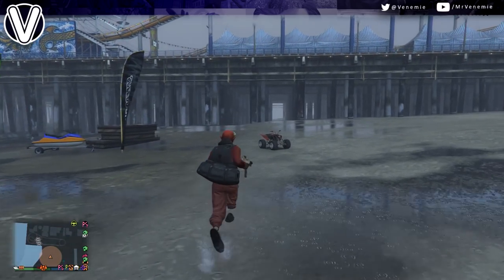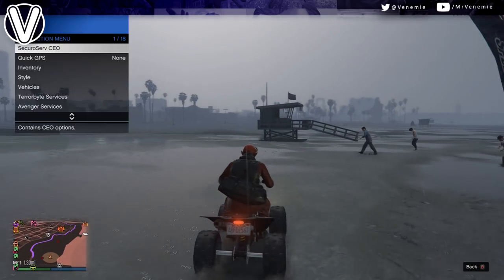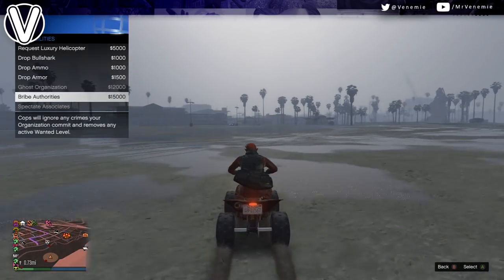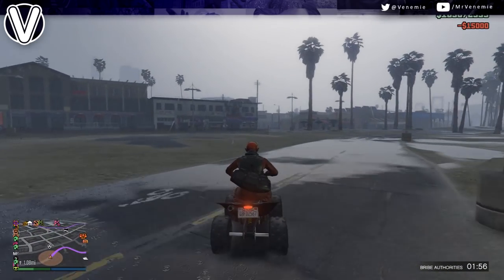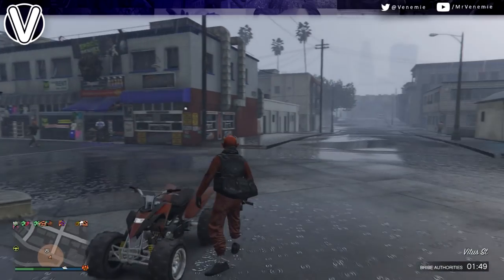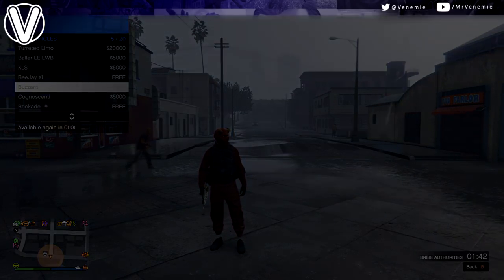At this moment in time do not get killed — this is super important. This is why I recommend an invite-only session or a solo public. Just make sure you're on your own or have some friends around to help you. You might get some cops for jumping out of your buzzard and it blowing up — just call Lester or bribe the authorities. Now we can focus on saving the black duffel bag so that even if you die you will never ever lose it.